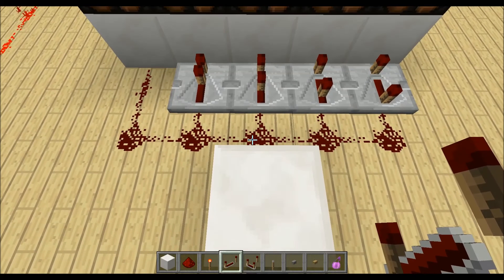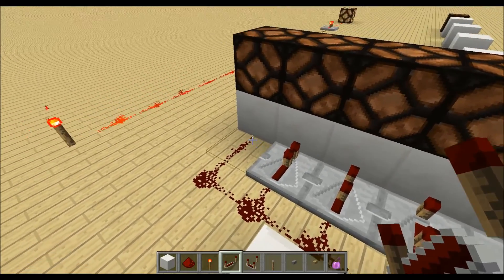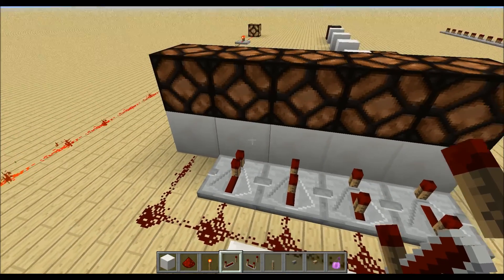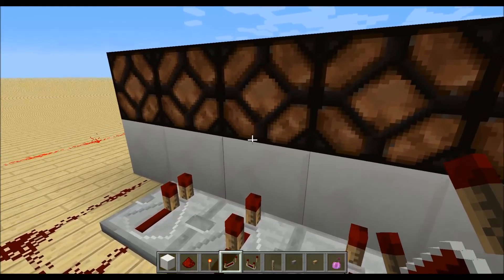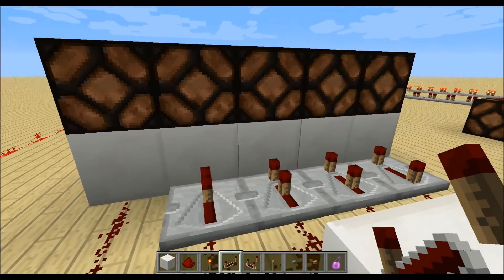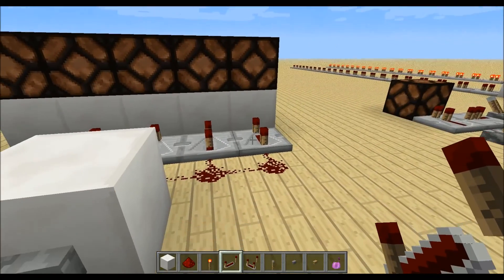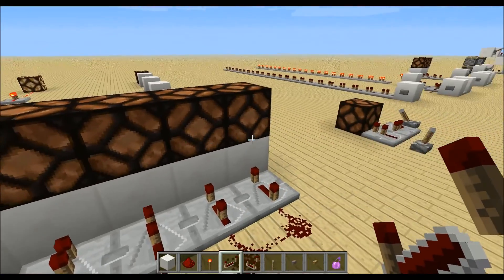There's something in Minecraft called ticks. There are 20 ticks per second in the game, and every second tick there's also a redstone tick, so we have 10 redstone ticks per second. The repeater has one tick delay, so the next lamp turns on one tick after the previous. This repeater has two ticks delay so the third lamp turns on two ticks after the first. If I had 10 lamps with 10 ticks delay, the last one would turn on one second after the first.